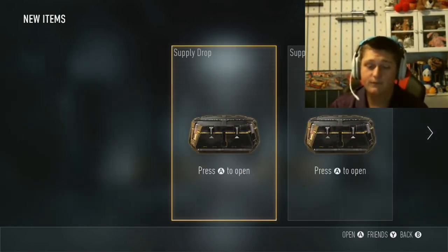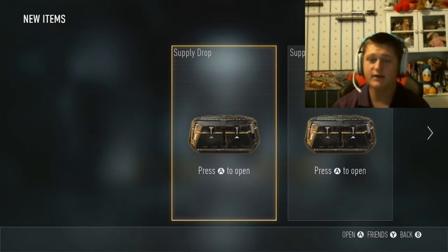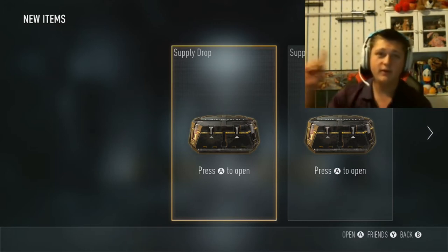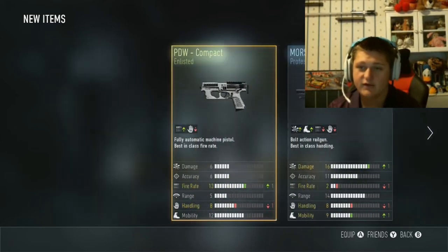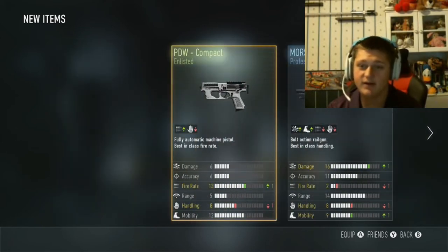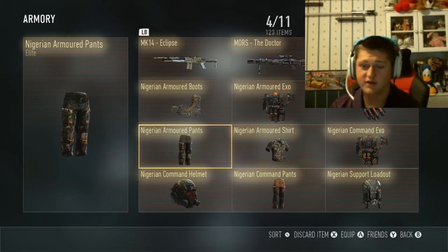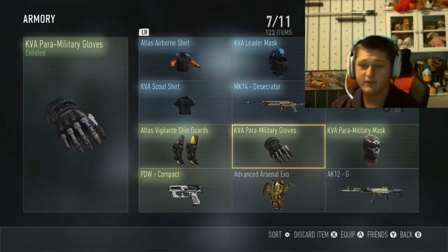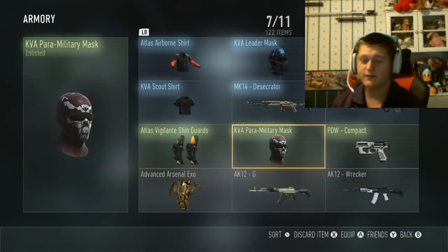Without further ado, let's get into the supply drop opening. Starting at number one — really hoping for the obsidian steed. If we get that I'll be extremely happy. Here we go. We got the Penetrator and the Compact Enlisted. I'm gonna go ahead and delete those. I've actually noticed that if you delete stuff right before you open a supply drop it helps you get better stuff, so we'll mass test that a little bit.